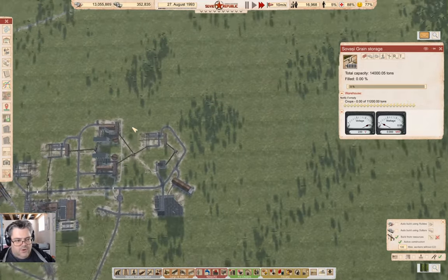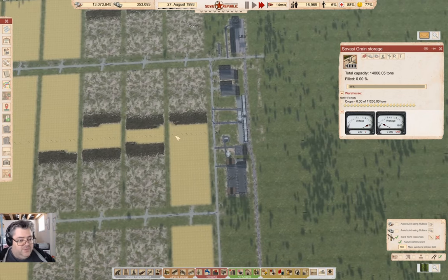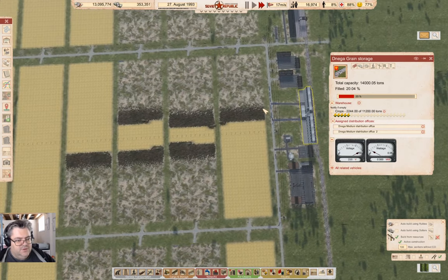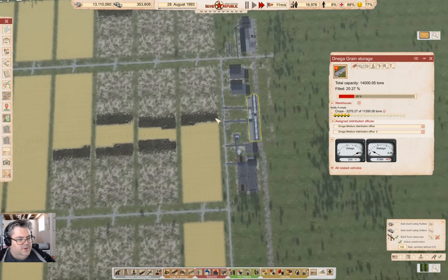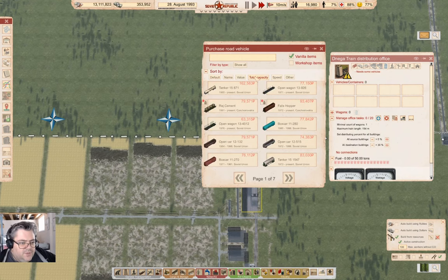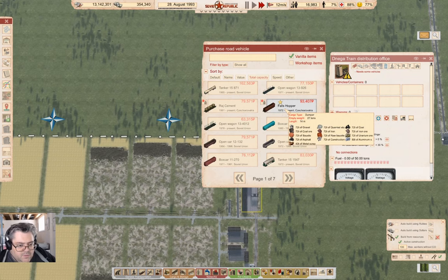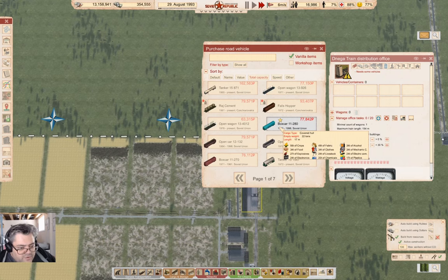I'm also going to need something like that. Now we have power down here. I want to go way up here where we can observe that there is now 2,200. We are harvesting. So I'm going to want some vehicles in here. Let's look at this — 55 tons of crops.